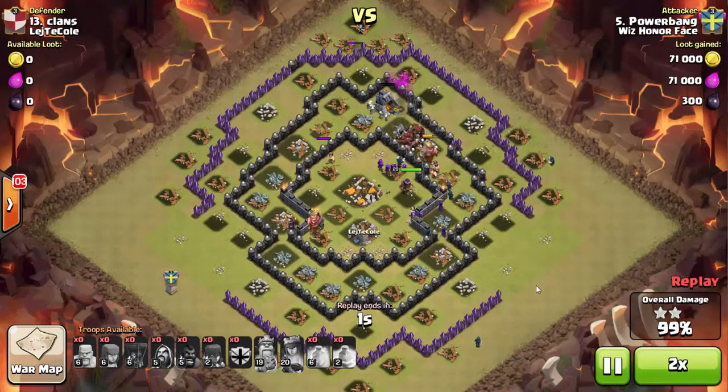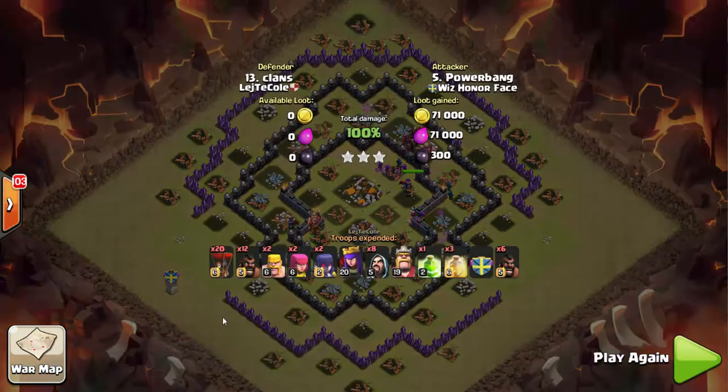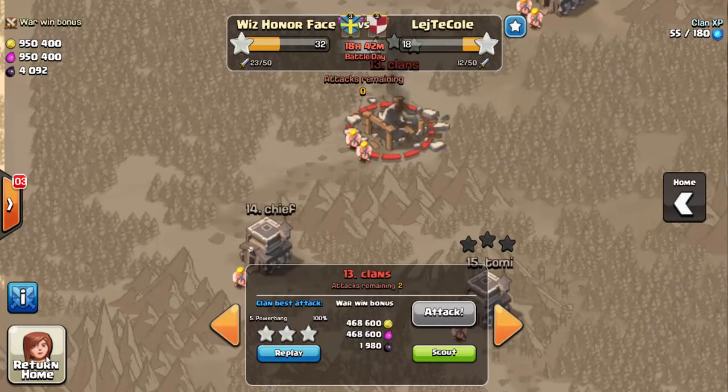Pop the hero ability and there's your three-star. That's a wrap on my personal performance for this past war. Hope you liked it — I continue to try to put consistent three-star attacks together and help push the clan forward.